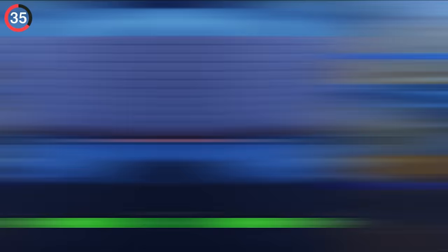If you're feeling lost on the brand new map, simply equip Adventure Peely's back bling. Banana Compass isn't just adorable — it actually functions, pointing north, east, south, or west depending on which way you're facing in a match.